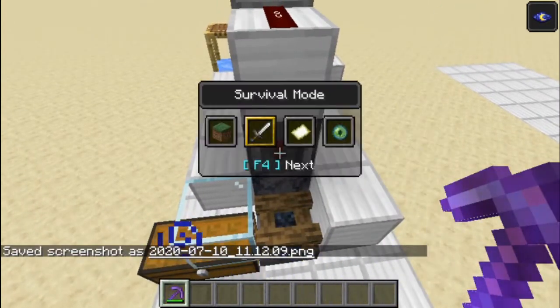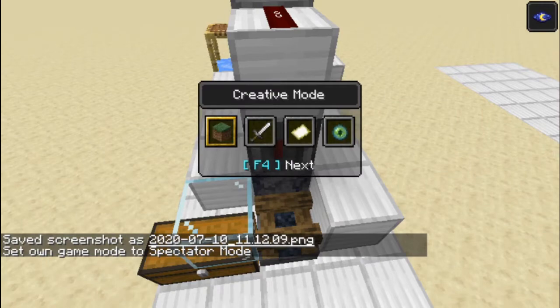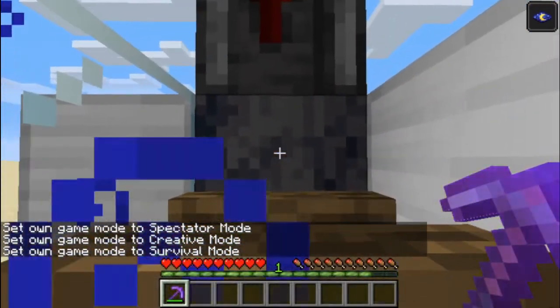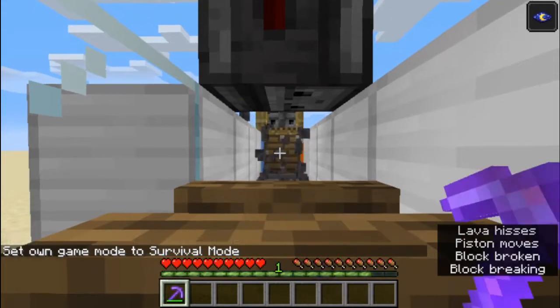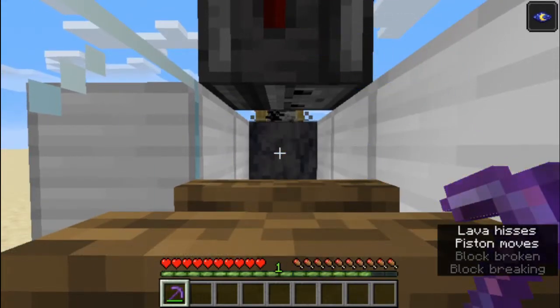To use it, all we have to do is go into survival mode and stand here and break this basalt with the pickaxe. The basalt should be pushed to us and re-mining it will be automatically collected. Now let's get on with the tutorial.